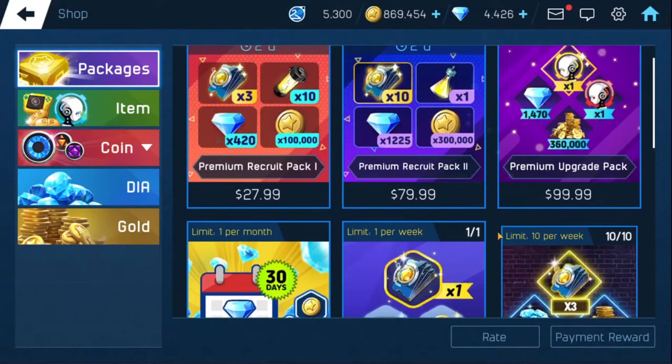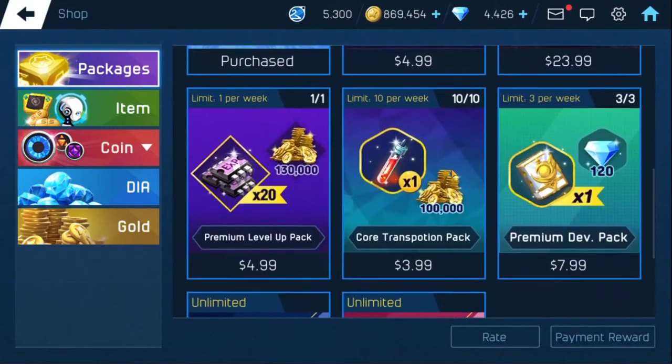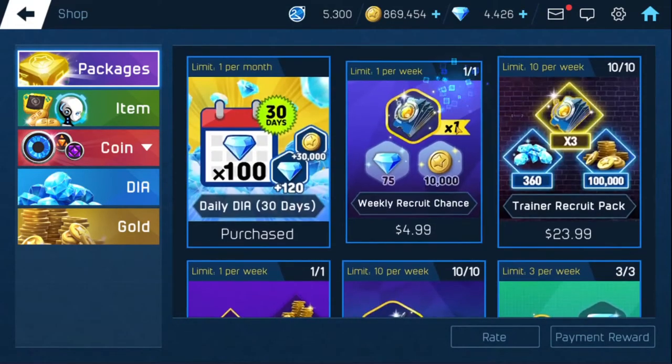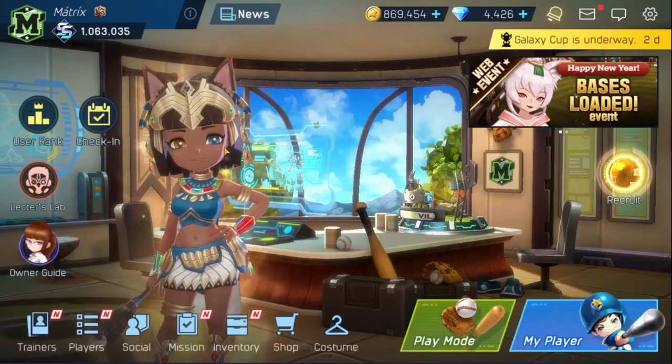The best bang for your buck is gonna be the daily diamond package. That's the only one I would suggest buying. Every once in a while they'll throw in like a Flamish pack, a So Young pack, or even a 99-cent pack — those are good to buy as well if you're looking to dolphin and get the best bang for your buck.